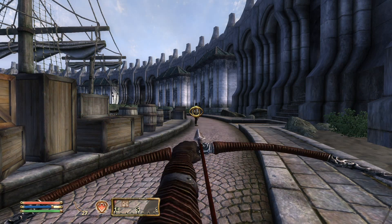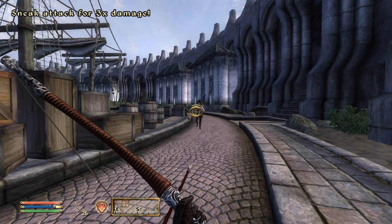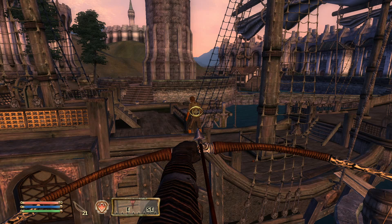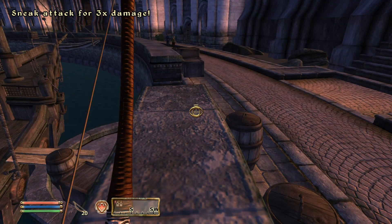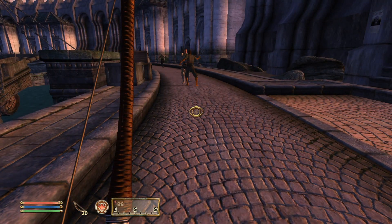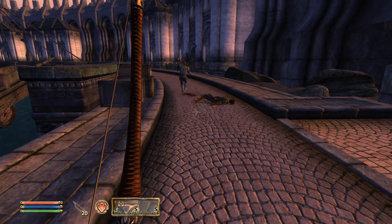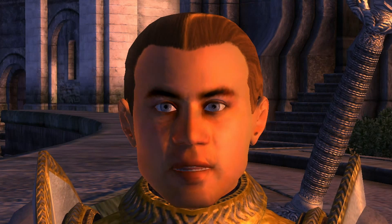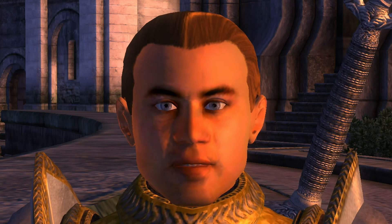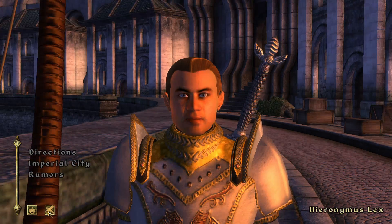Another way to reach the cabin is to simply snipe the pirates off the top deck and surrounding dock area using our bow. Be sure that the guards do not see you attacking the pirates or you will incur a bounty. However, if you are undetected and strike the pirates with an arrow, the guards will chip into the fight if they see the pirates attacking you. My homeboy Hieronymus Lex helped me cut one of the pirates down — we'll be seeing more of him later during the Thieves Guild questline. Once the path is cleared, we can board the Maria Elena and enter Tussaud's cabin.